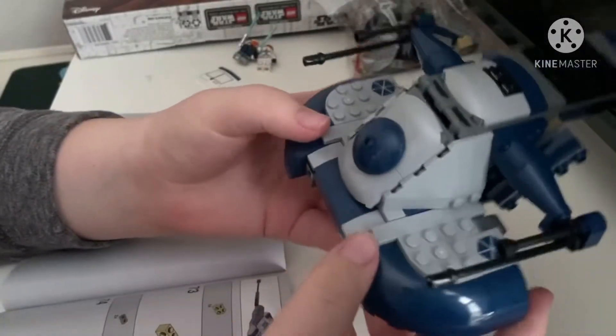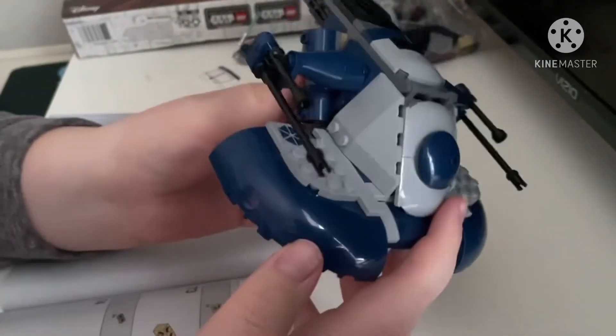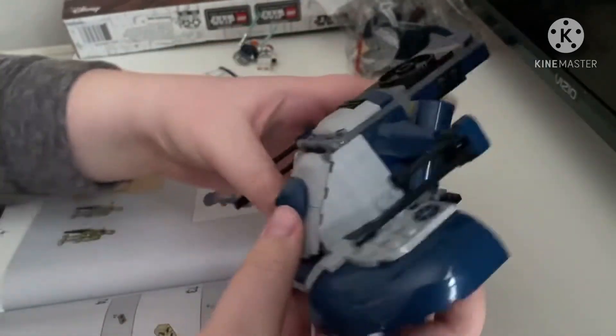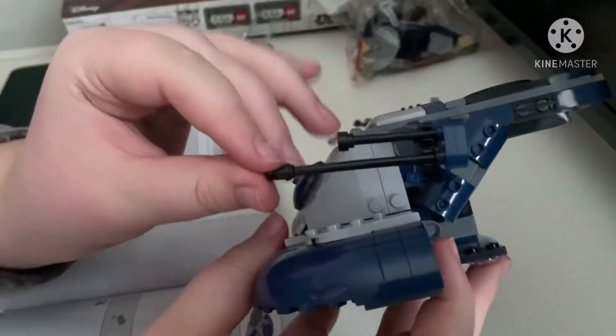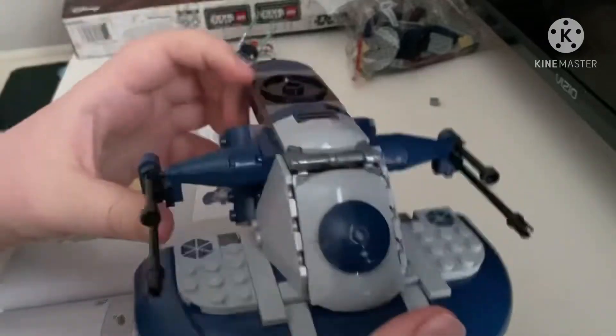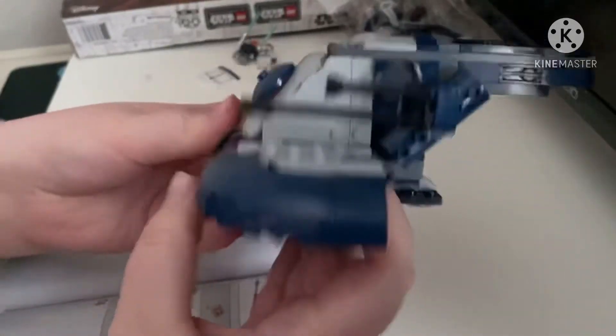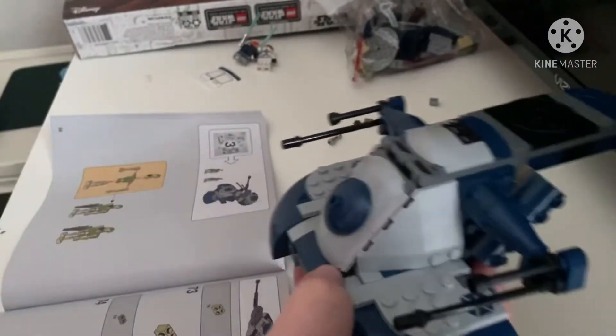Alright, quick update guys — the tank is looking sick. We added these turrets which look really nice and we finished the bottom part where the droid will sit, and that one is looking really nice. Alright, last bag guys.